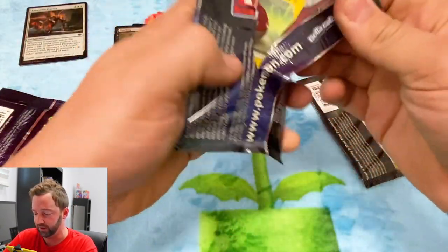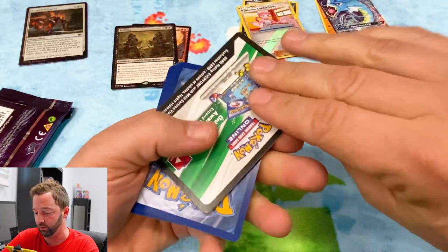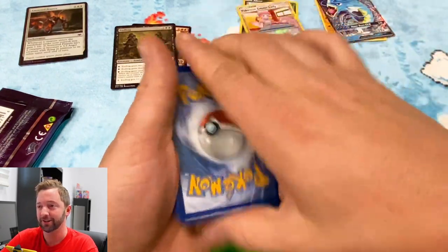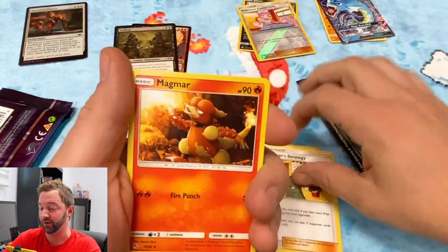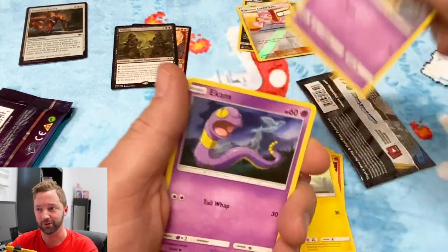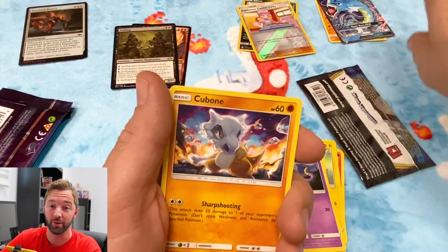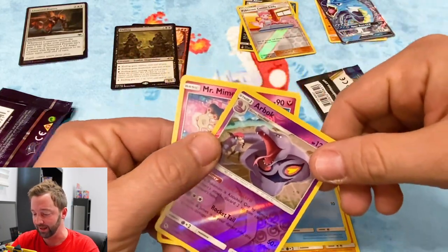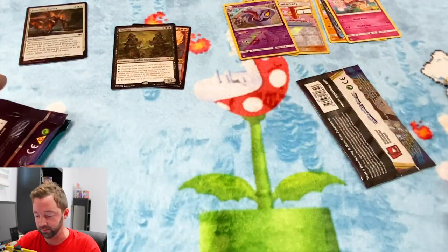We do have another Hidden Fates pack here. It's really just gonna come down to if we pull a big card on either side. I got these packs to do this video, had the Unified Minds pack ready, and then Thursday night I just opened them for fun. It was junk — this is already way better than what I pulled then. With the Chandra and the Gyarados, it's pretty even right now.